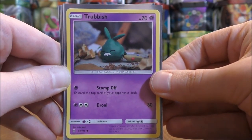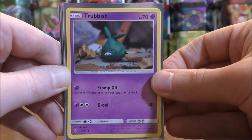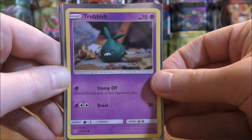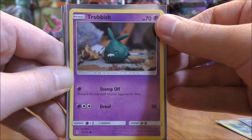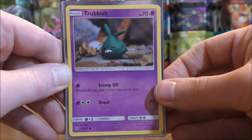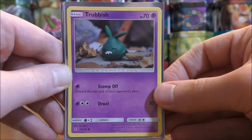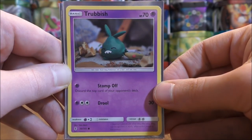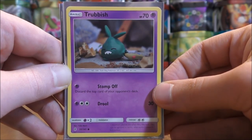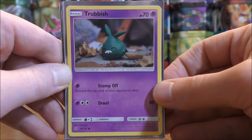This deck features Garbodor. The Trubbish I use is from the Guardians Rising set, and I use a 3-3 line of Trubbish and Garbodor. Trubbish has good HP — a little higher than normal so it isn't as easy to knock out. The reason I use this Trubbish is because of its Stomp Off move, which allows you to discard the top card of your opponent's deck. You never want to use this card in the active Pokemon spot if you can help it, but it's not a bad move. You want to try and keep this card on your bench.